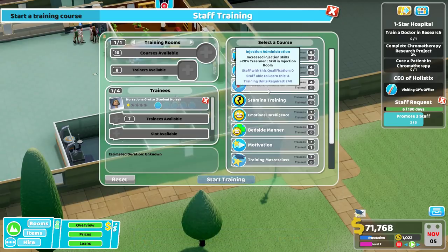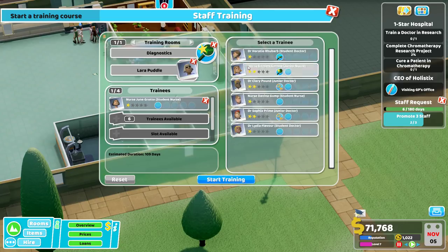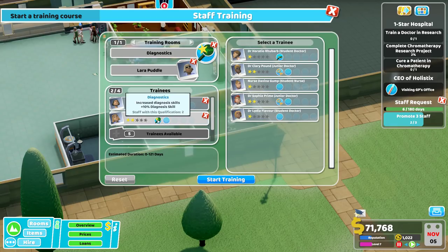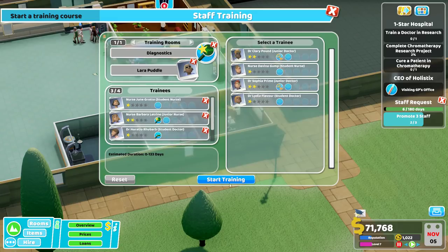Train now - student nurse, increase injection skill 20%. I'm going to get more diagnostic stuff going on. You already have this skill - what happens if we queue someone up? You literally already have that class - or it's partial. But you've got it and you are learning it? That's very confusing. Estimated time - the more people are training simultaneously, the longer it takes, but you get the advantage of training simultaneously.